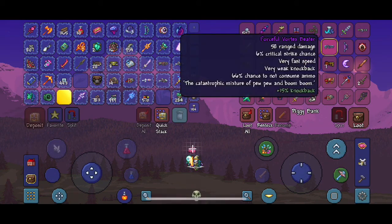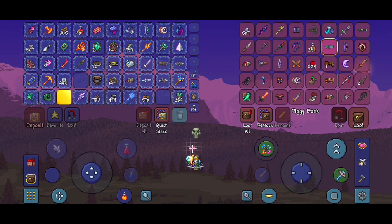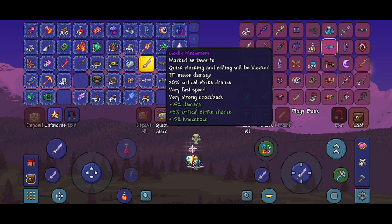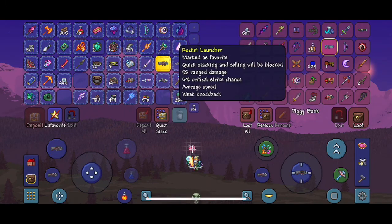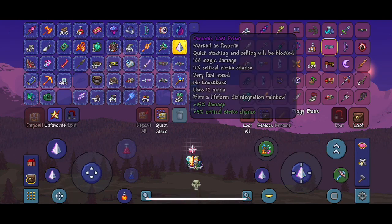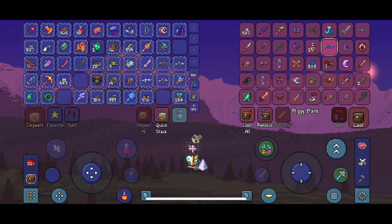So you take the Vortex Beater — you have to defeat the Vortex Pillar to craft 18 fragments. So you take the Vortex Beater. This can also work with the Phantasm, but Vortex Beater would be safe.